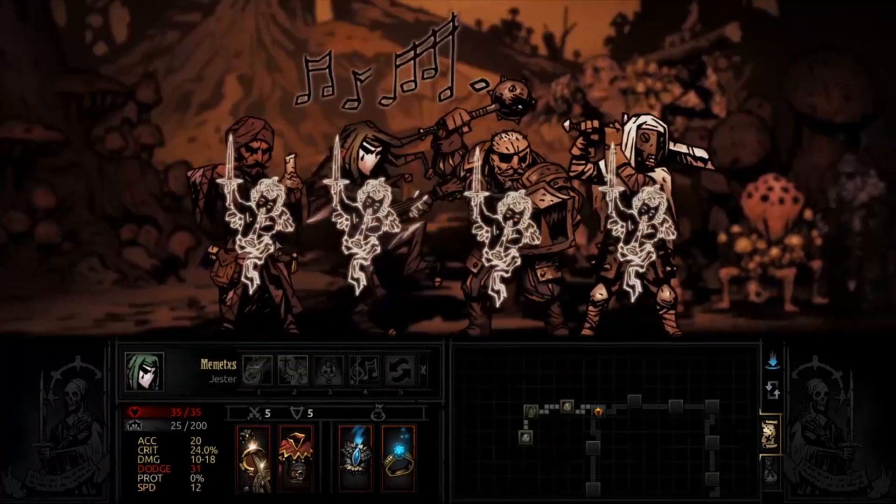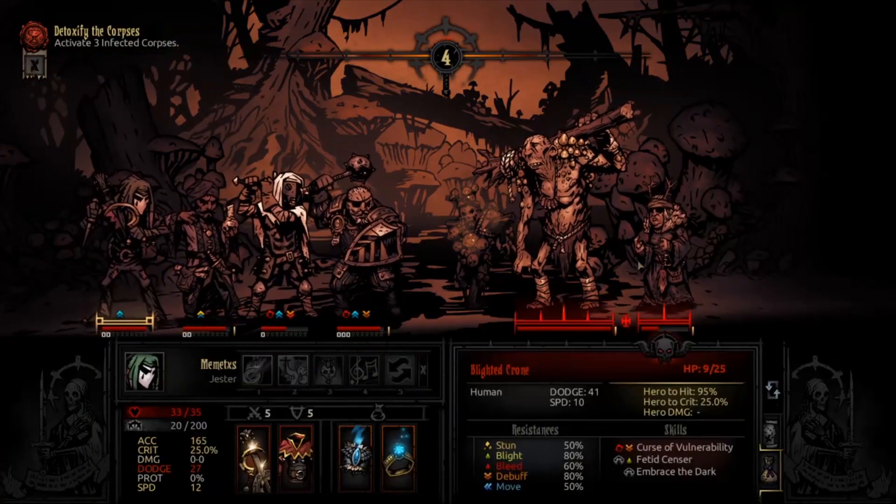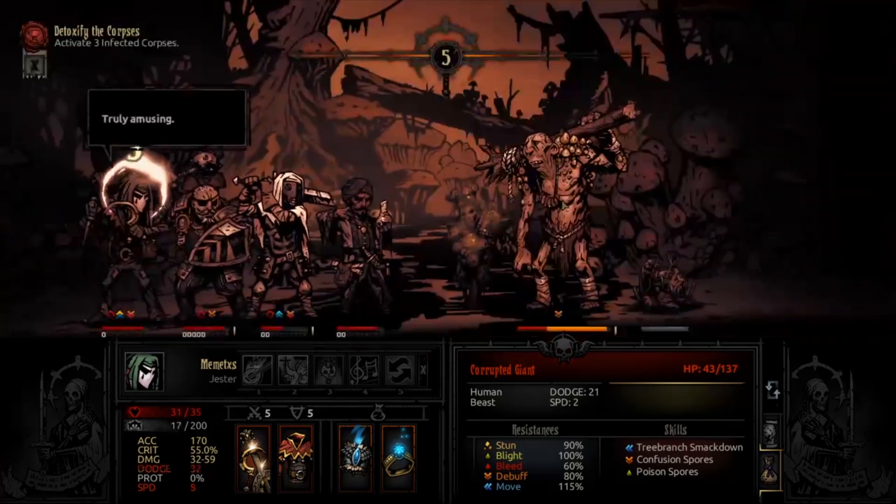Then the Jester can use Battle Ballad or Inspiring Tune to start building up his Finale. And when the time is right, Dirk Stab or Solo yourself into position and unleash Finale on the enemy of your choice.